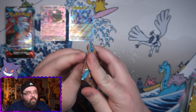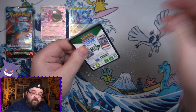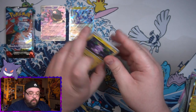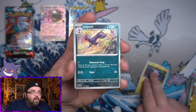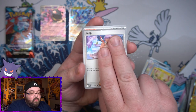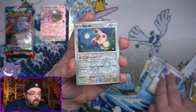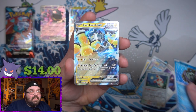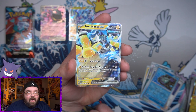On to the final four packs, and they are Paradox Rift. There are some very good cards in Paradox Rift — some very nice SAR cards that I would like to pull, and I've got four chances. We've got Yukimori, Toxel, Liepard, we've got a Wimpod, an Elekid, we've got a Tulip — I would like to pull the SAR of her, that would be good. We've got a Chantal, a Reverse Spinda, a Reverse Wimpod, and on the end it's another EX: Iron Hands EX.